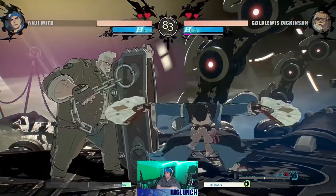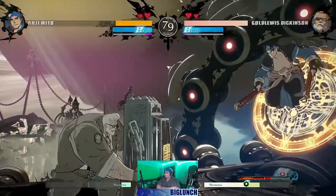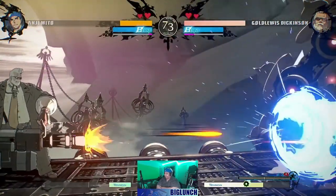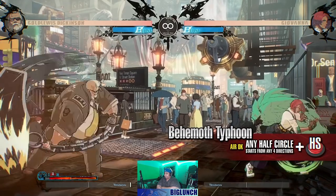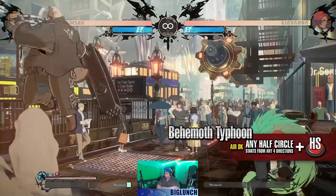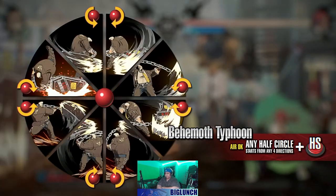A character who can — oh shit, there's my two mains — keep the opponent locked down by attacking, and take the opponent down with his undeniable overwhelming power. Behemoth Typhoon. You can perform a variety of attacks by inputting a half circle in the direction of your choice, and the attack properties vary greatly depending on the direction.